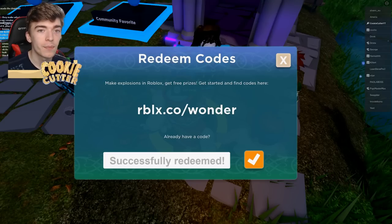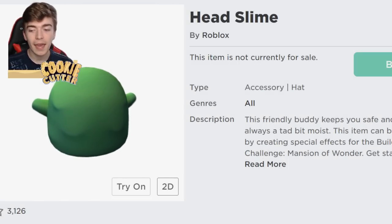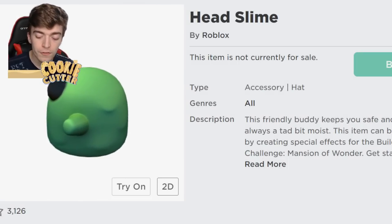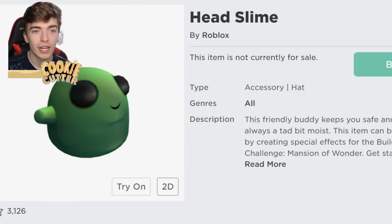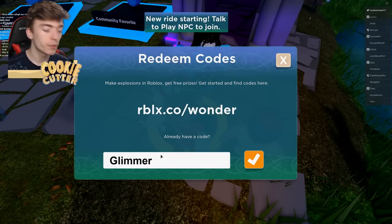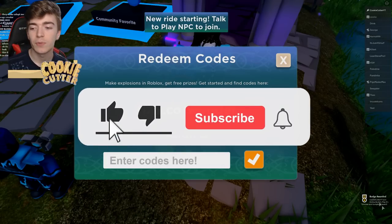Now you're probably excited to know how to get the Head Slime. This head slime came out on the 29th of June — just one day ago — so it's pretty exciting. I haven't actually redeemed this one myself, so we're going to do it right now. The code is GLIMMER. Successfully redeemed!